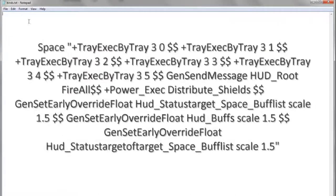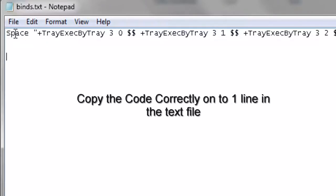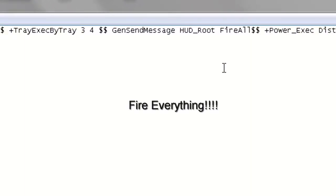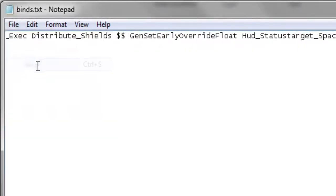Once the text document is open, copy the keybind code in. You can find this under the show notes in the keybind section — copy the entire thing, as it all has to be on one line. Reading the code: it starts with 'space', meaning we're reprogramming the spacebar. 'Tray_x_by_tray' means it will hit ability trays. 'GenSendMessage FireAll' fires all your weapons. 'PowerExec Distribute_Shields' distributes your shields. There are also HUD override commands, which I'll show shortly.